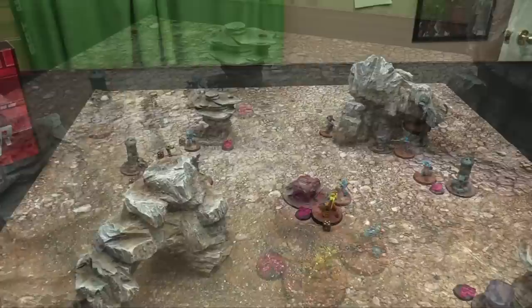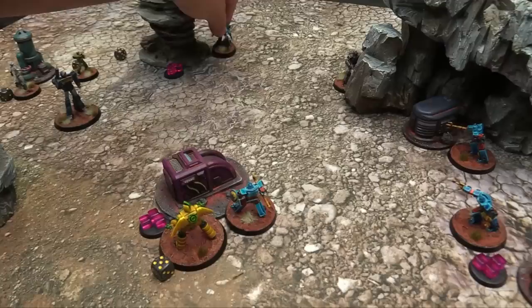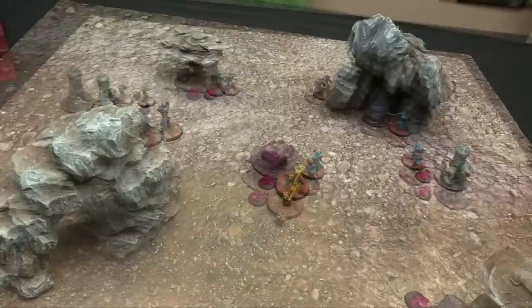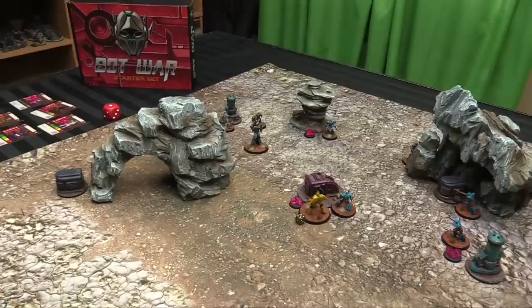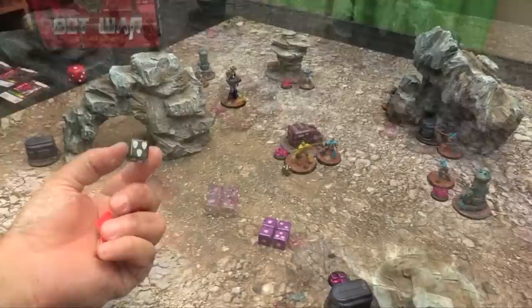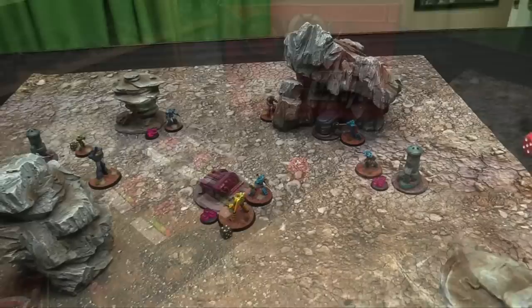Now at strategy rating four, Top Star would have activated before Stingray — so let's rule he moved first, taking the damage afterwards. He moves seven inches within 10, then makes a boosted shot with four dice at Stingray. He rolls — and gets seven hits! Stingray is in cover, gaining a black critical die for defense, rolling and blocking six — takes only one damage. Top Star used his free Efficient activation plus one energy cube total. The strategy-four activations are done.